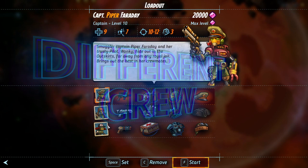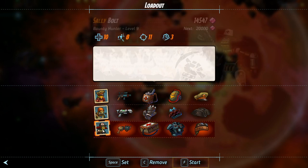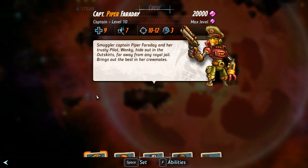Sometimes it can be a good idea to swap your crew around and experiment with all the combinations of each crew member's special and unique skills that they unlock by levelling up.